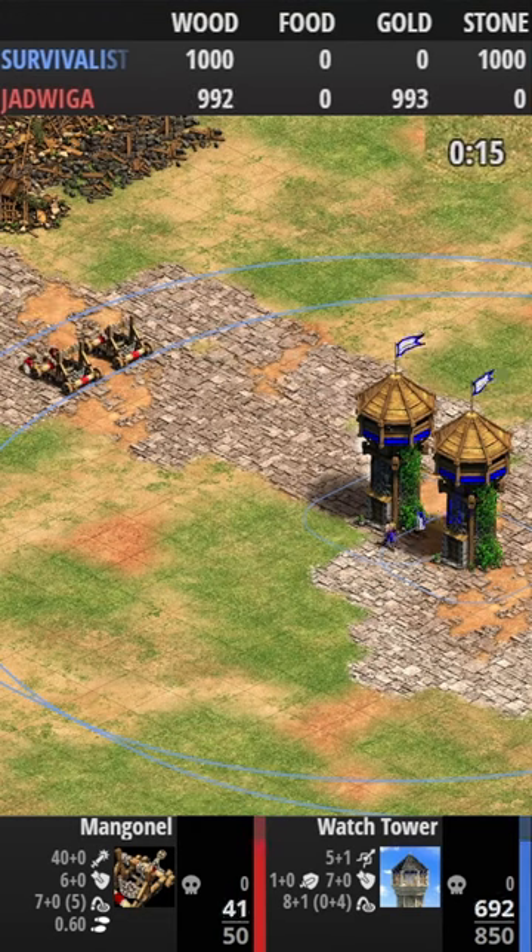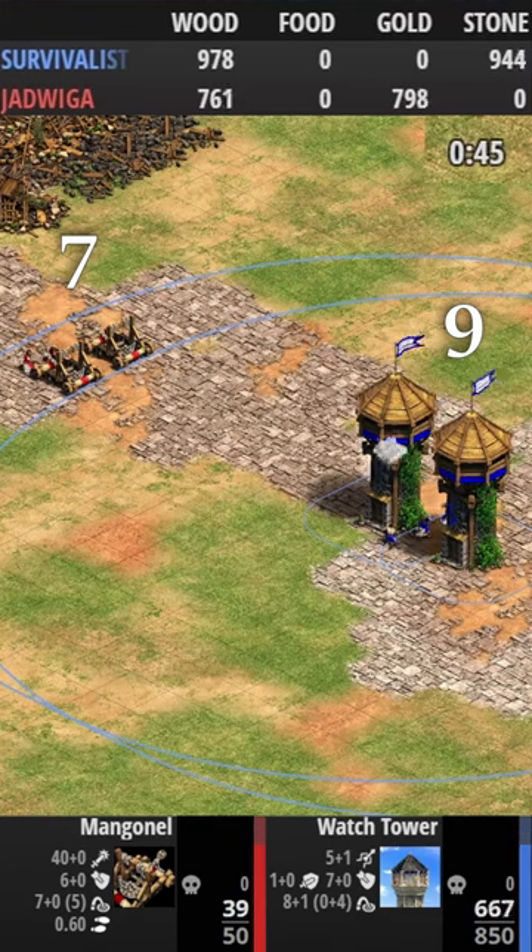When trushing and your opponent gets to the castle age faster than you, making a second tower with a single tile in between one of your towers can make them very strong against mangonels. Since mangonels only have 7 range and towers have 9, with this setup you can have 2 towers shooting a single mangonel at once.